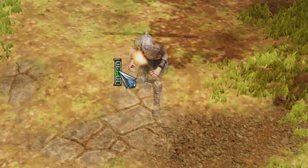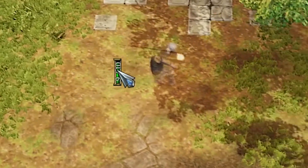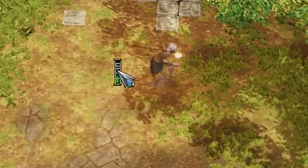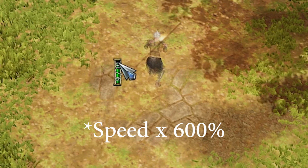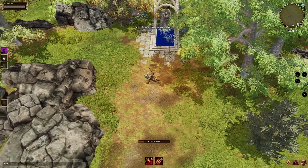This stealth bar is both your best friend and your worst enemy. When moving while stealthed this stealth bar will deplete. But if you stop moving while stealthed the stealth bar will start to replenish. If you keep moving until the stealth bar is depleted you will no longer be hidden.